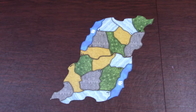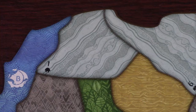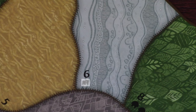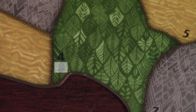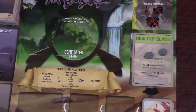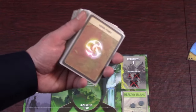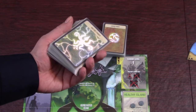If you are playing solo but using more than one spirit, set up the board for that many players. Each space on the island board shows a symbol to indicate initial setup: place Dahan on any space showing the Dahan symbol, towns on spaces showing the town symbol, cities on spaces with the city symbol, and blight tokens on spaces with the blight symbol. Note that this blight doesn't come from the blight pool on the invader board — take it out of the bag and remove the rest from the game. Shuffle the minor power cards and put them within easy reach, then do the same with the major power cards.